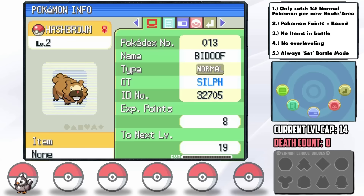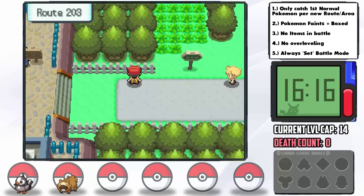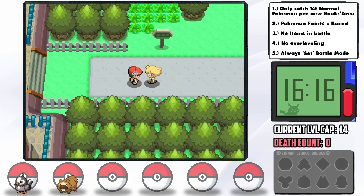Unfortunately Hashbrown has one of the worst natures possible — Timid, which cuts its Attack in favor of its Speed. Given the challenge we have up ahead, I was honestly thinking that this alone might end our run, but I pushed on nonetheless.